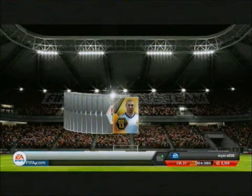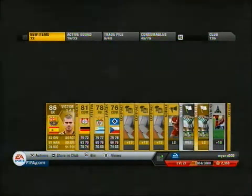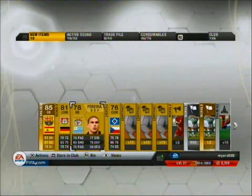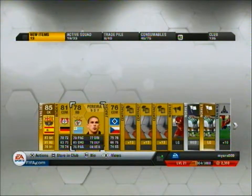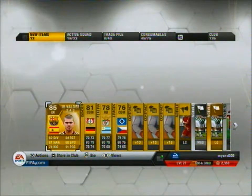Drum roll — Victor Valdez! That's not bad at all. Barcelona's goalkeeper and he's in my formation, absolutely beautiful. So I've got four players here, and also got Bender there — average name I suppose. Victor Valdez — I'll be able to sell him afterwards as well. That's pretty good. Get him in the club, get Bender in the club.